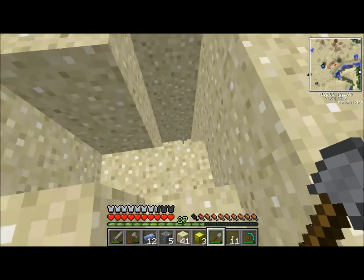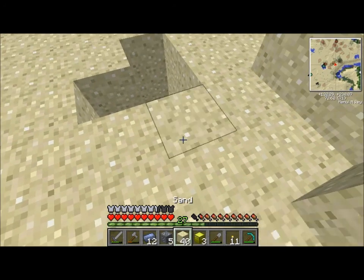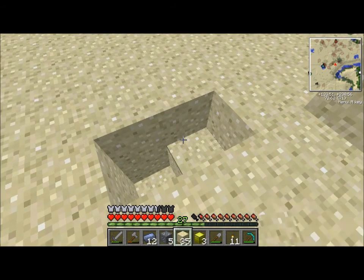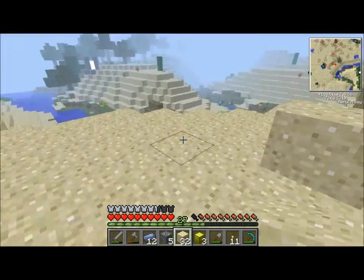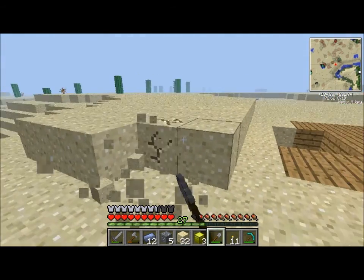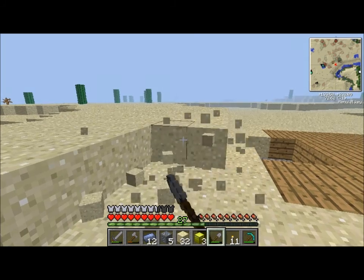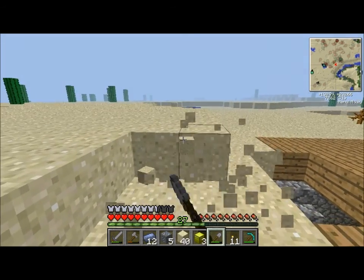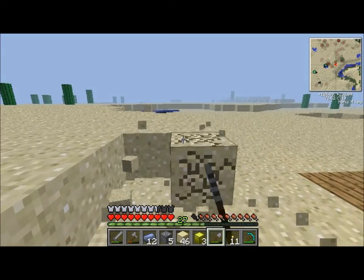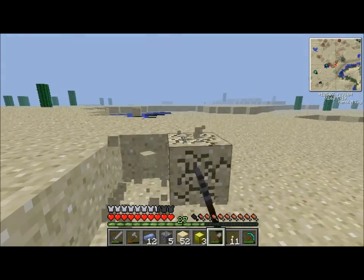I just wanted you — I was just about to use you, and then you just leave. Why do you do that? Digging up all the sand, get this out of here so I can make this place look beautiful. Even though I usually make pretty ugly houses. We'll see.